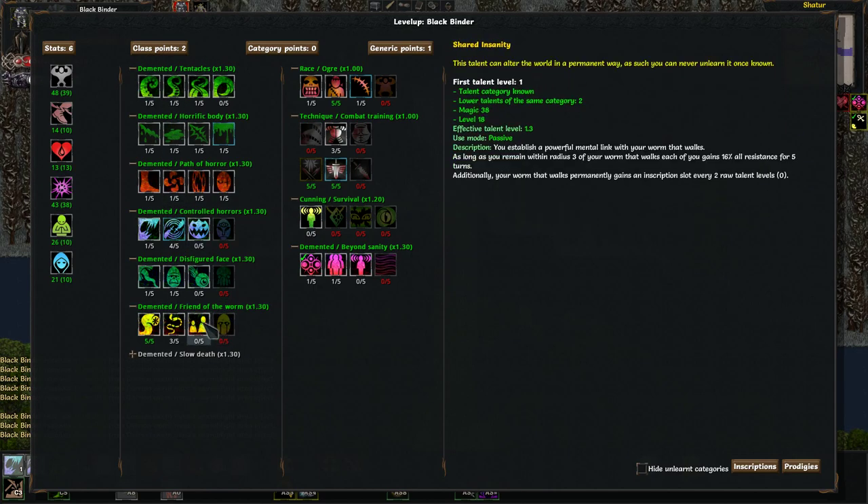Shared Insanity — you establish a powerful mental link with your worm that walks. As long as you remain within radius 3 of your worm that walks, each of you gains 16% all resistance for 5 turns. Additionally, your worm that walks permanently gains an inscription slot every 2 raw talent levels. So we'll go ahead and put one point in that.